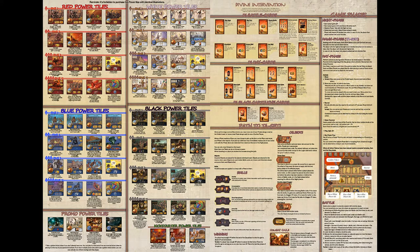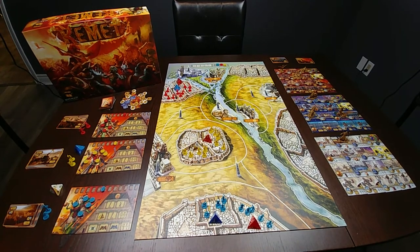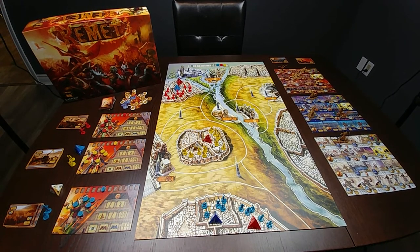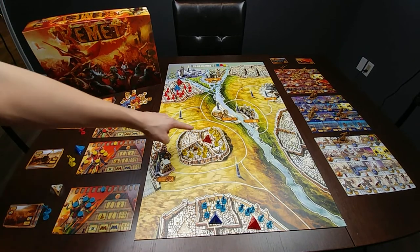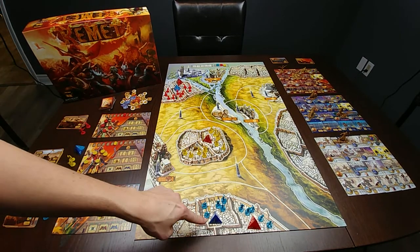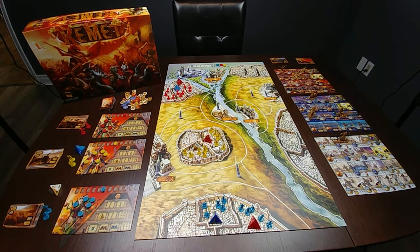A full breakdown of what each of the power tiles do can be found on the reference guide provided with the game. I would also recommend downloading the reference guide from the Matagot website for your phone or tablet, as the game only comes with one reference guide. I'll add the link to the reference guide in the description below. At the beginning of the game, you have the choice to allocate three points amongst your pyramids.